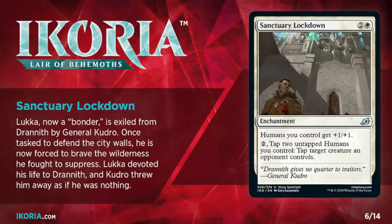The next story spotlight card is Sanctuary Lockdown, which tells us that General Kudrow has turned against Luca and believes him to now be a traitor. That gets explained a lot better in the book. General Kudrow hates monsters — that's easy enough to understand — but he has also heard that some humans are forming bonds with monsters, and to him that is much more dangerous. Like Batman taught us, you always fear what you do not understand. The general decides Luca must be one of these bonders, because why else would the cat stop in the middle of its attack? That's why Kudrow orders Luca to be killed, and that's why Luca makes a daring escape from Drannith, fleeing for his own life.